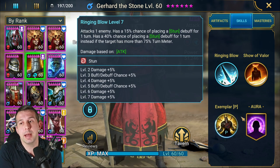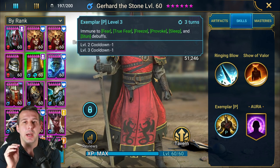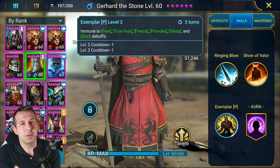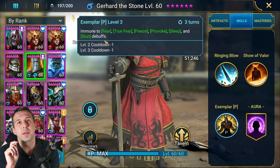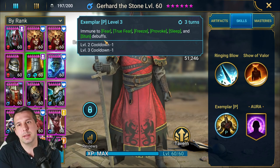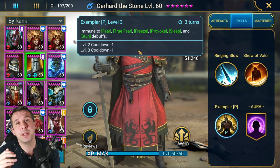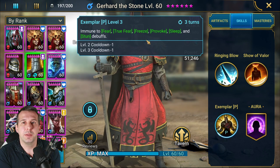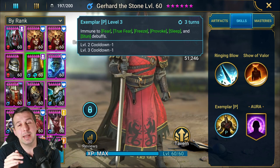He's got this passive, and I love these immunity-type passives because they just enable him to have more utility in the game than you might expect. He is immune to fear, true fear, freeze, provoke, sleep, and stun. Think about faction war bosses — they fear you, stun you, provoke you, freeze you. Those abilities are generally on a two or three turn cooldown, so there's a good chance this guy just rides through all of that and keeps going.